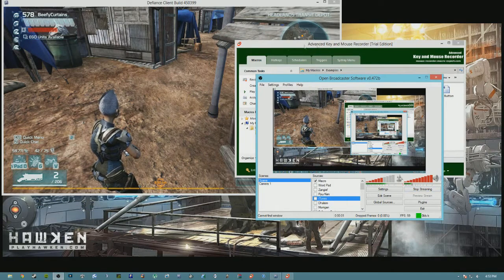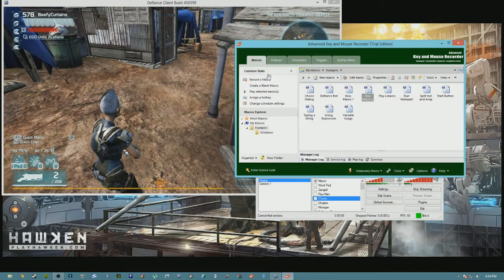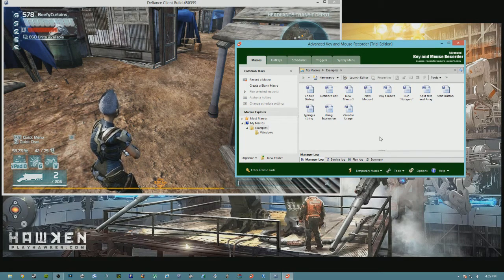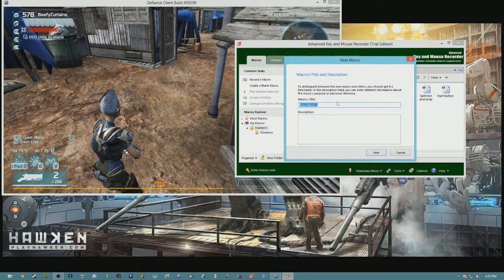The first step to getting this all set up is creating a new macro. This is very simple. All you have to do is go to the record a macro button, which is right here up in the top left under common tasks. I already have some macros here.